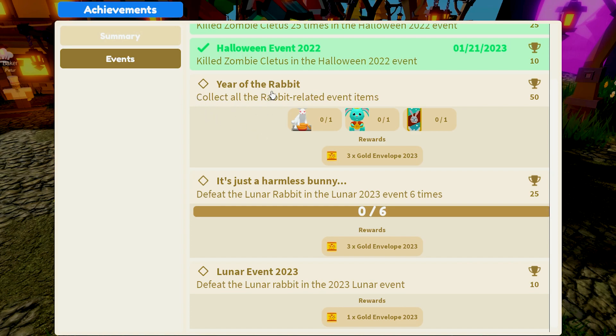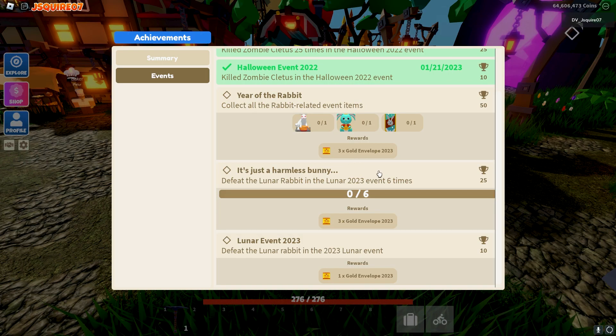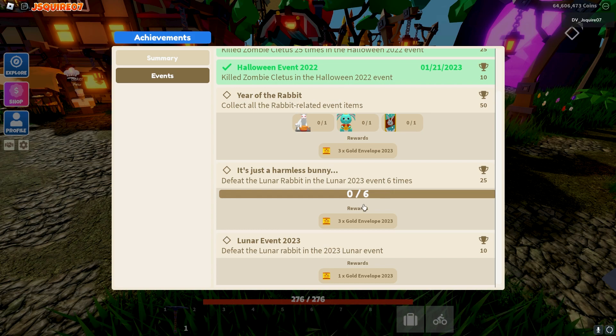So we have year of the rabbit — collect all the rabbit related items. So there's a lunar rabbit banner, plushie, and a statue. And we get three gold envelopes for that. I'm not sure what envelopes do, but we also get 50 AP for that.